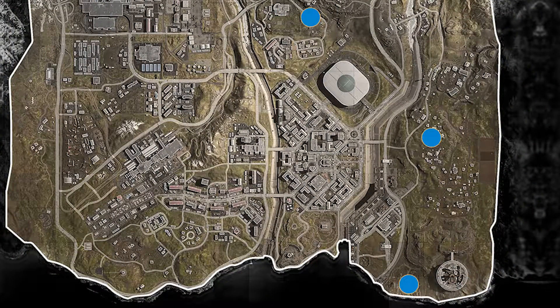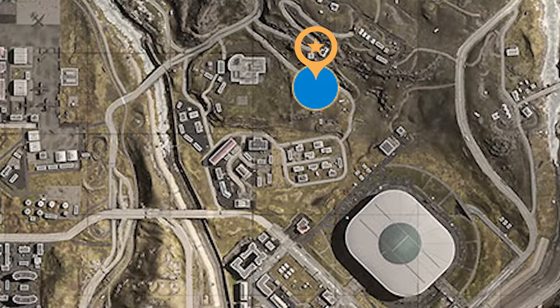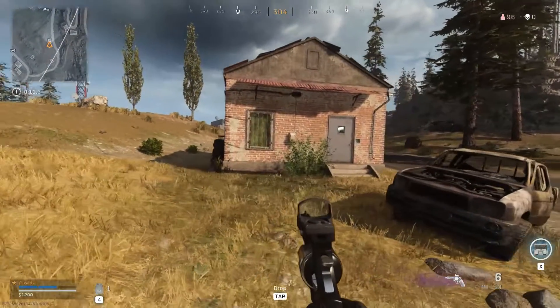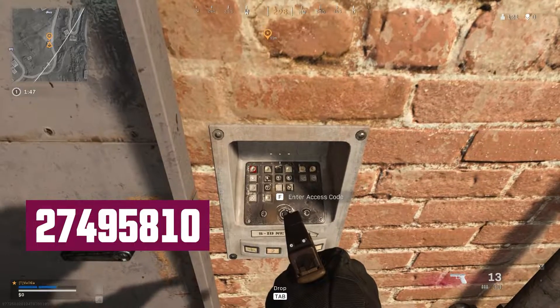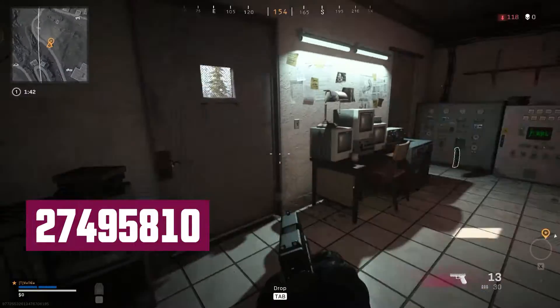We've now covered 0 to 10 on the bunkers. Before we cover Bunker 11, we'll just quickly look at the shacks and buildings. These are basically a small room in which a passcode is needed before entering. They're pretty small and only have a very small amount of loot. The first we'll look at is the building just to the east of the TV station. The passcode to enter this building is 27495810. These buildings are not too impressive, but at least it's some orange loot box.